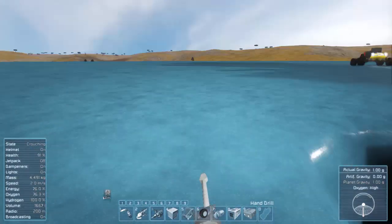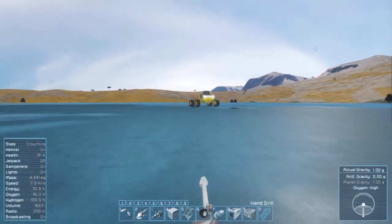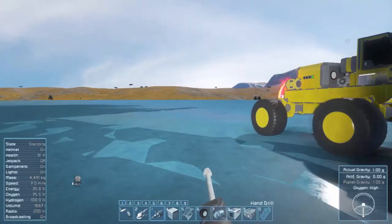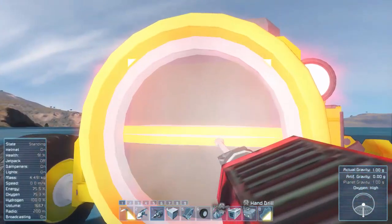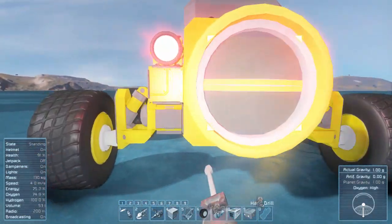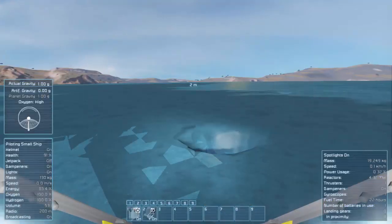One thing Space Engineers doesn't have that Empyrion has quite a bit — and you'll hear me comparing the two often — is progression. In Empyrion you start on one planet but you can only get certain ores, and if you want others you have to go to other planets to explore. If you want to upgrade stuff, they have a whole leveling system now, which I haven't really shown on camera, but it's in there.